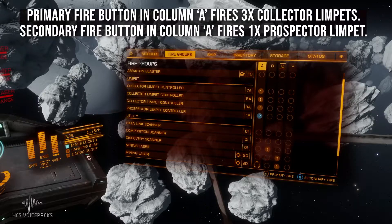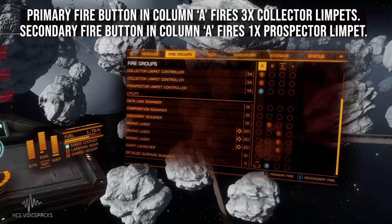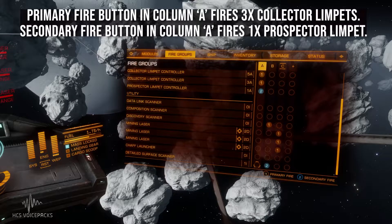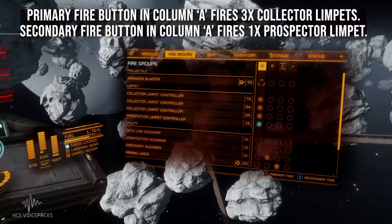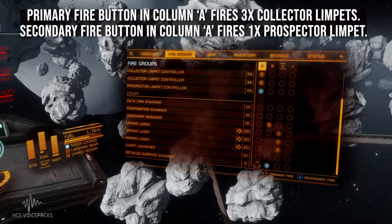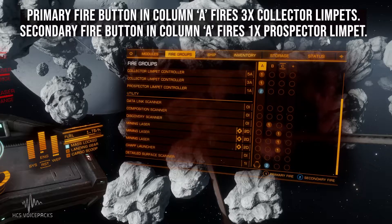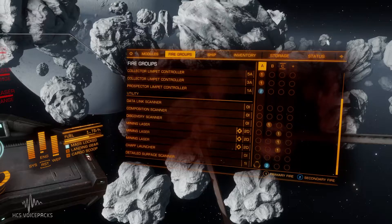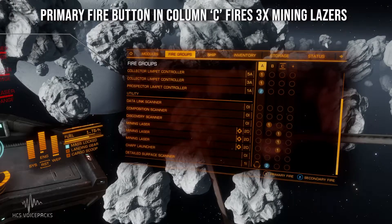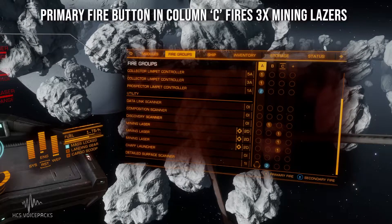For new players, if you have a look at this panel carefully, down the bottom right it's got number one primary fire and number two secondary fire — one red, one blue. And then if you look down the columns, you can see that I've allocated the collector limpets on my primary fire button. So when I press my primary fire button with fire group A selected, it will fire off my collector limpets, all three of them. Similarly in column C, I've got my mining lasers — three of those — also set up to be fired all at once using the primary fire button.